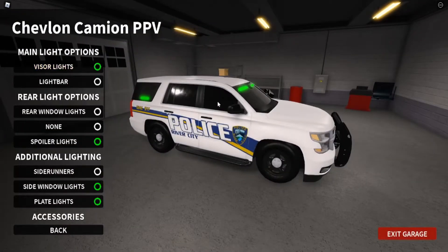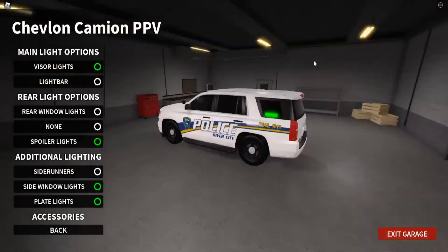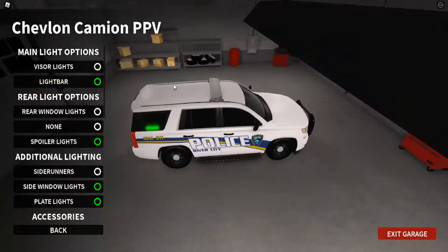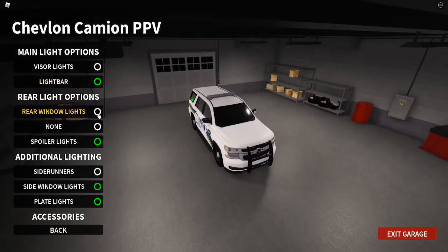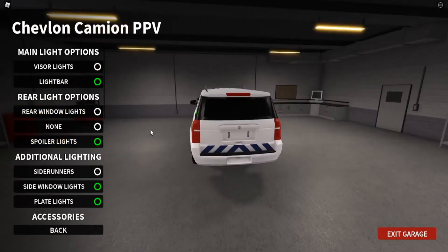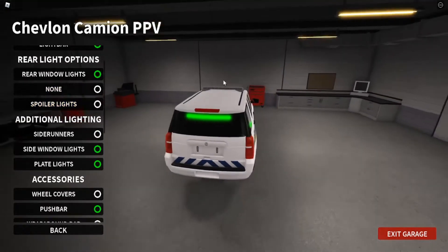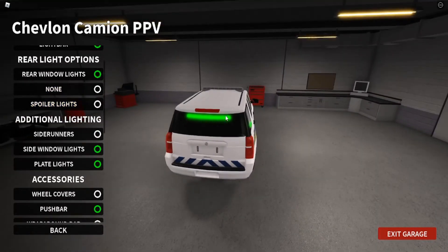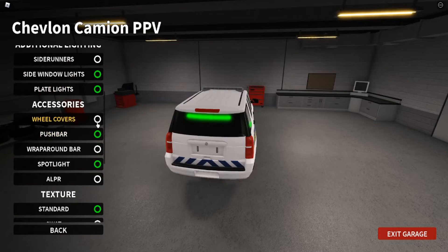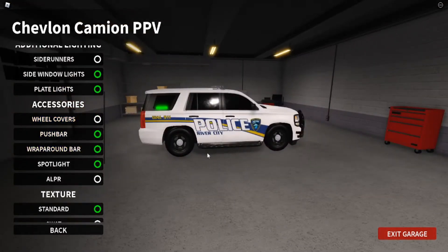For team accessories, you can do visor light or light bar. Visor light puts lights all around your vehicle, but light bar is just on the top. You can also do the rear window light or spoiler light. The difference is that these are like little traffic thingies or just lights — if you did this, you would have traffic advisors on both sides and lights. You've got wheel covers.